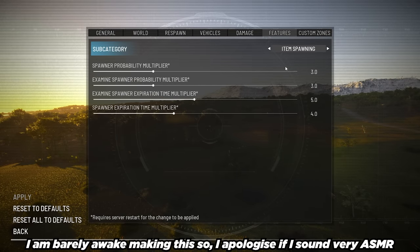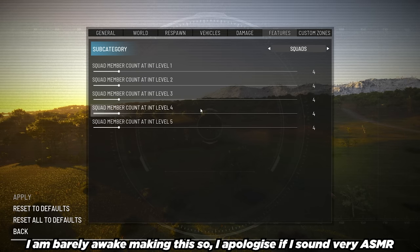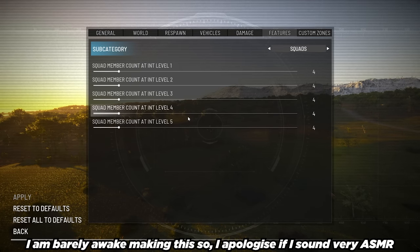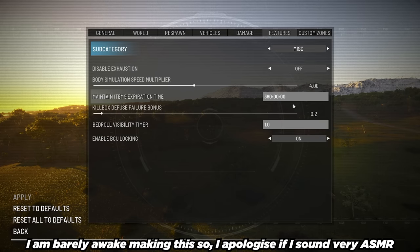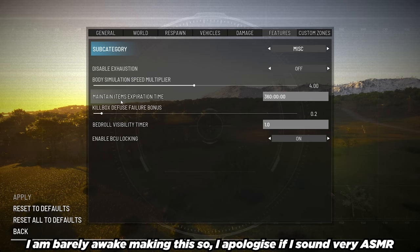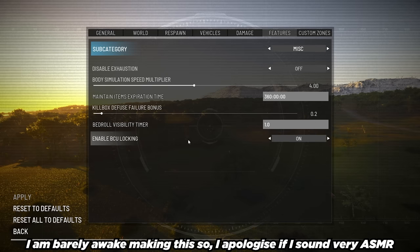Item spawning — everything's a little bit different here. Squads — that's one thing you didn't see in single player. This allows you to set the intelligence level at levels 1 through 5, but because it doesn't really matter on my server, the maximum squad size is 4 regardless of your character's intelligence level. Farming — plant harvest examine multiplier is 2, with 100% chance of getting additionals. Miscellaneous — exhaustion is turned on, body simulation speed is at 4, maintain items is default, killbox defuse failures is default, bedroll visibility timer is 1, and enable BCU locking is on.